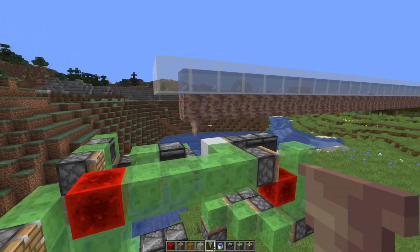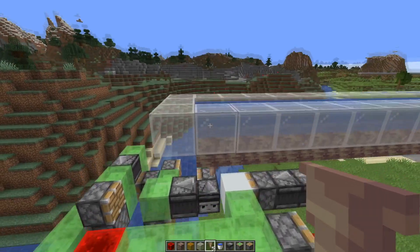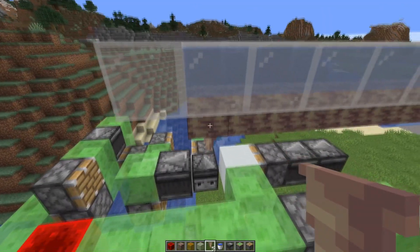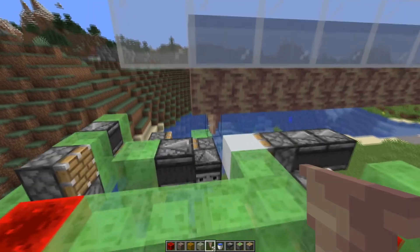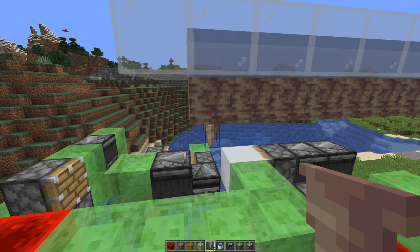We can actually use a machine to place down the dripstone. It's a bit complicated. The way it works: we get a water source here on top of the dripstone block and the pointed dripstone at the bottom. Now there's a really small chance that the pointed dripstone would grow, random tick based.